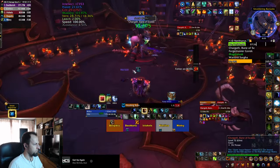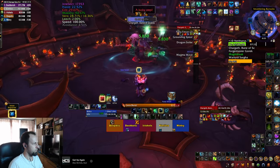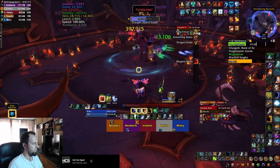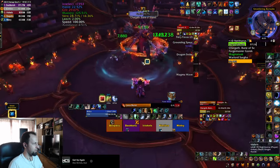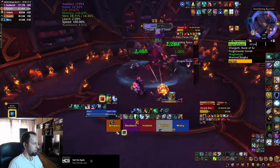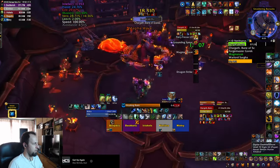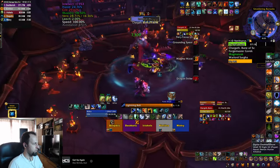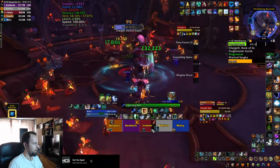When the boss is stunned he takes increased damage for a few seconds, then everything resets. Important: you do not have to break all chains at the same time, as each chain broken leaves a 4-second stacking debuff dot on every player. Ideally, stagger the chain breaks and wait 4 seconds between each so your healer can keep up — especially on high Tyrannical keys.